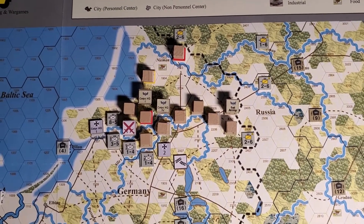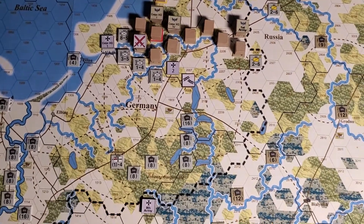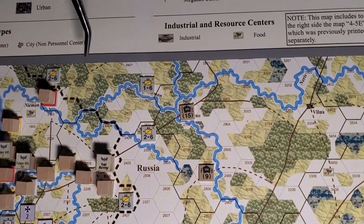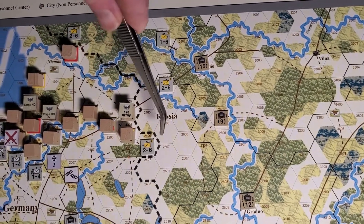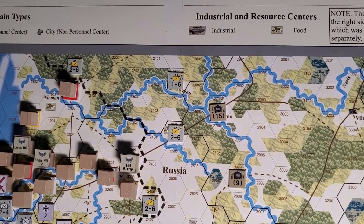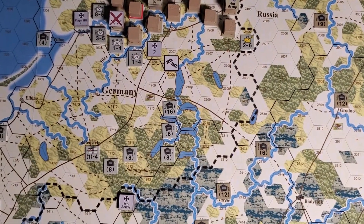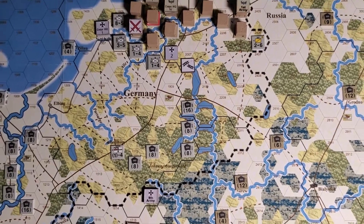I can sit here until the universe dies a heat death and it won't matter. With four cavalry divisions back there, I'm just going to move them to make sure all the lines of communication are cut off — the 1st Army doesn't have a good option for rail. I think that's about it for the Germans, and then I'll have to roll to see who goes next — the Russians or the Austrians.